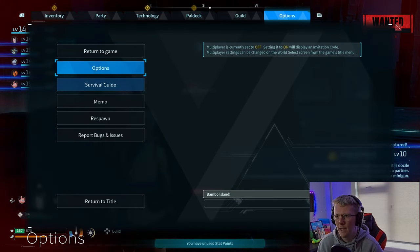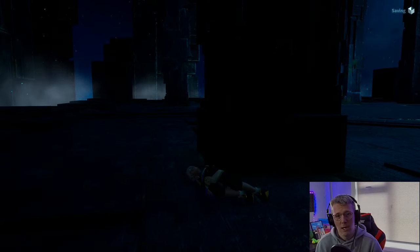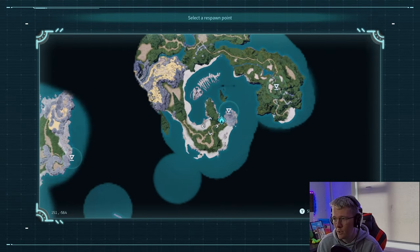Now to get out of here, it's very simple. Because it's a glitch it's glitched out, you're just gonna go over here and go to respawn, and that will get rid of your wanted level as well. Then you just have to go back to that location and collect your gear — and that's all you've got to do.